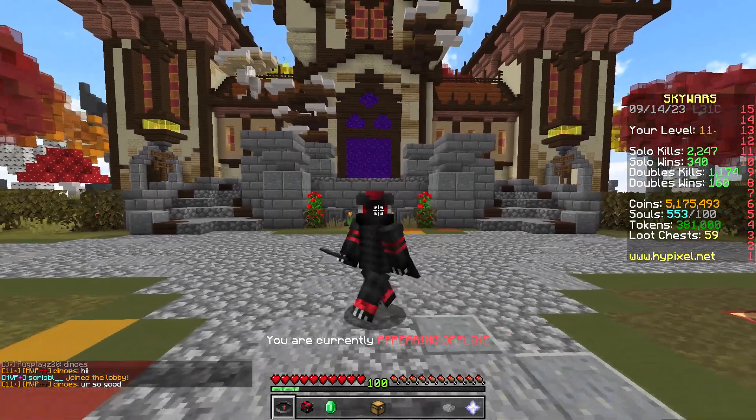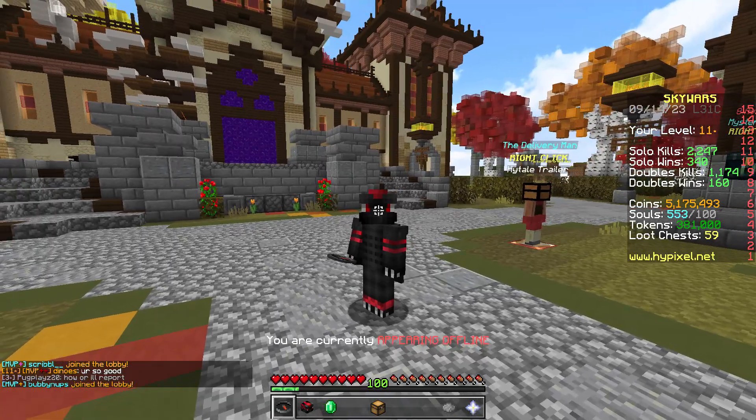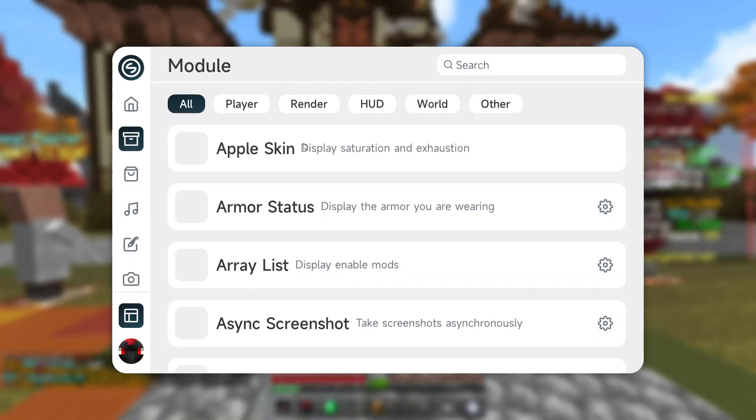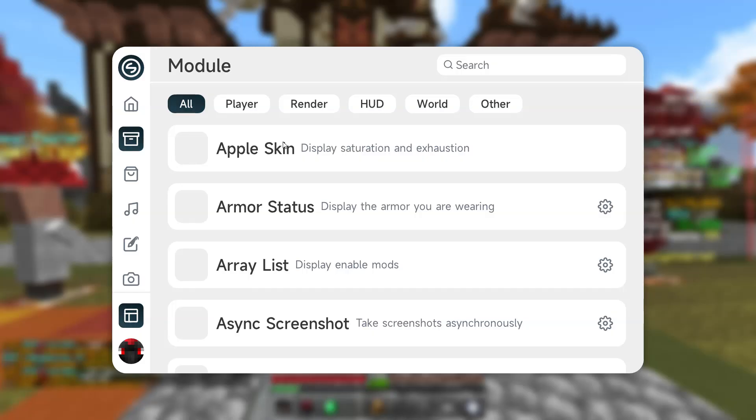We've just signed into Hypixel for the first time on the Apple client. I'm quite liking this right off the bat. We press Right Shift and C, which opens up a pretty cool looking menu. They actually list all of the brand new mods, changes, and updates in the changelog right here. I like the little effect it has — it's very cool and quirky. It says 'Apple Skin' in here.